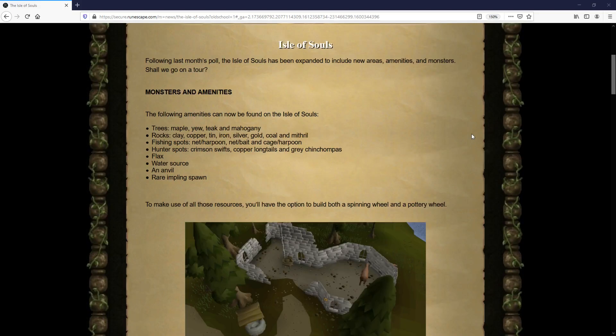First up we have resources. For trees there are maple, yew, teak, and mahogany. For rocks there are clay, copper, tin, iron, silver, gold, coal, and mithril. There are also net, harpoon, net-bait, and cage-harpoon fishing spots. In terms of hunter, we have a couple of bird locations and grey chinchompas.